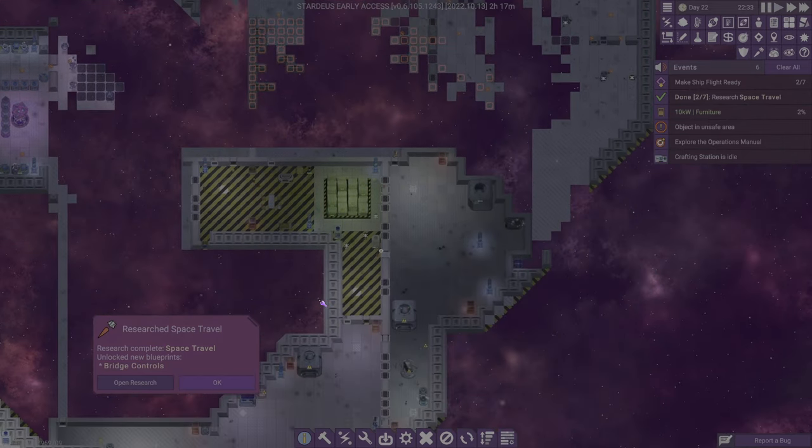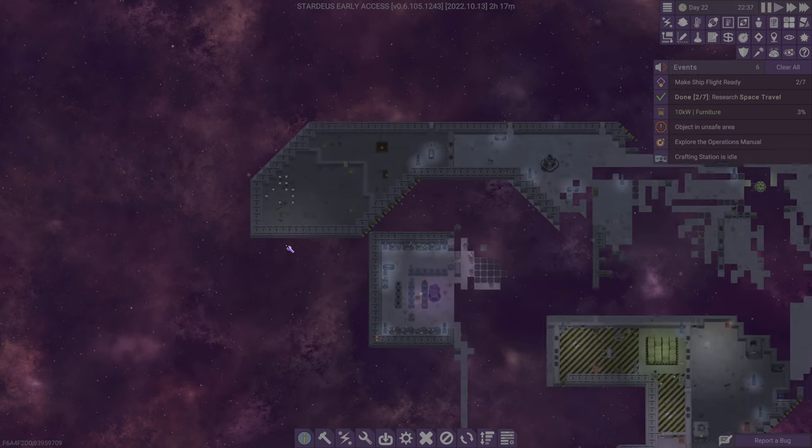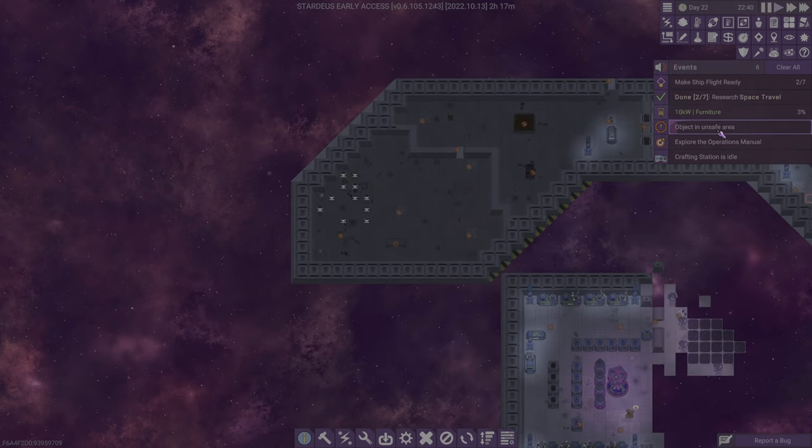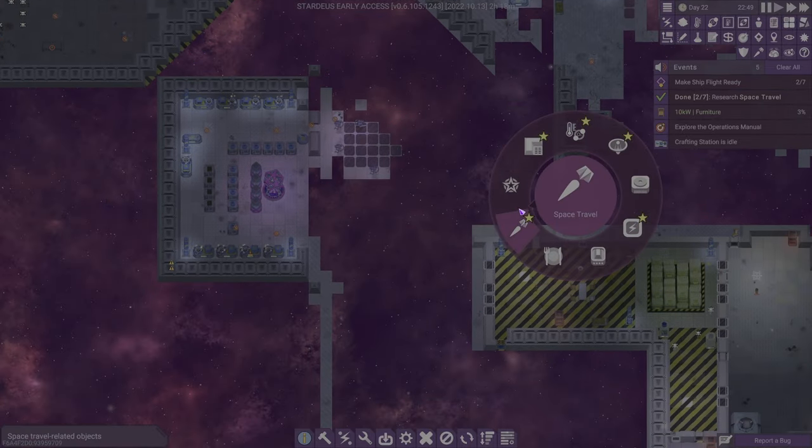All that stuff is good now. I'm thinking — slash hoping — we're done with the micro meteoroids. What are you? Oh, you're the table, so whatever, we're fine. Furniture is done.